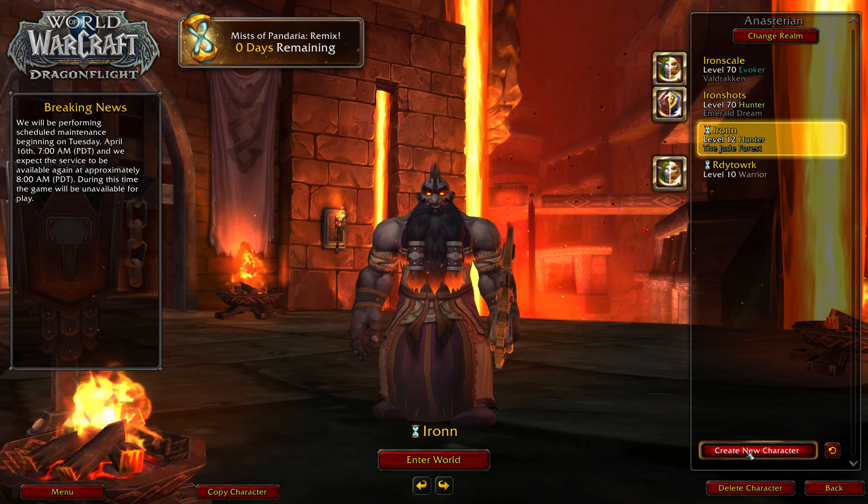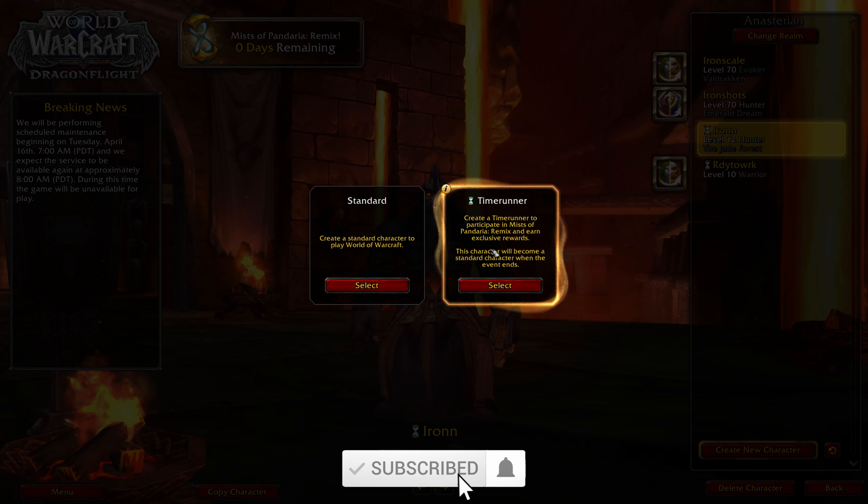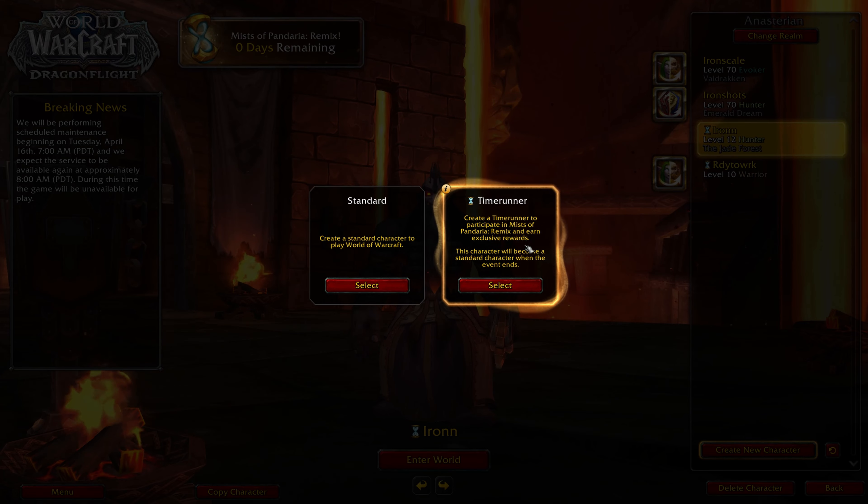If you click Create New Character, you'll have two options: your standard WoW character or a Time Runner, which lets you participate in the Mists of Pandaria Remix and earn exclusive rewards. This character will become a standard character when the event ends, so after the event your character transfers to standard retail. That's pretty neat.